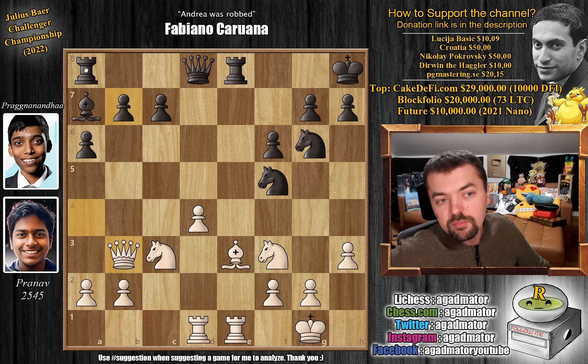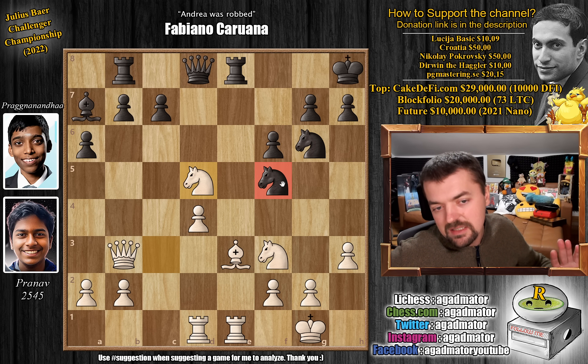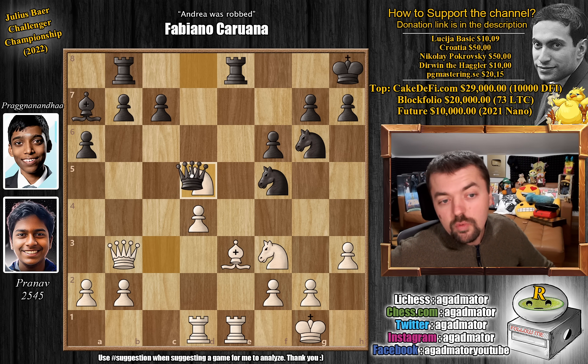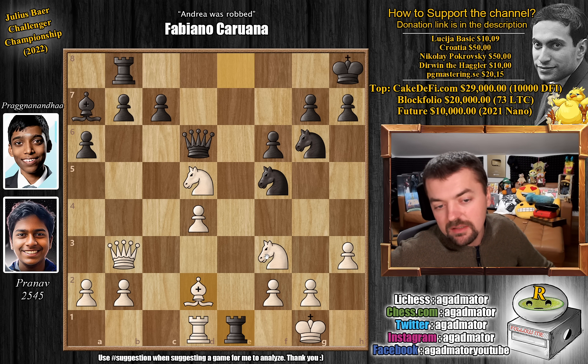Rook to e8 and queen to b3 now. Pranav goes after the b7 pawn. Prague defends it and now knight to d5. The knight here isn't really threatening all that much, but it's very nasty to have a knight in your half of the board. This knight is incredibly strong; this knight could be even stronger, but it's easier to dislodge — you play c6 and this knight is gone. You don't really want to play g4 because that pawn is in front of your king.